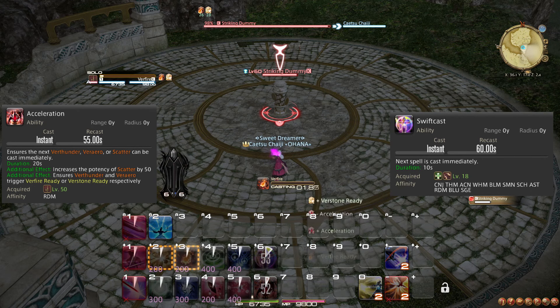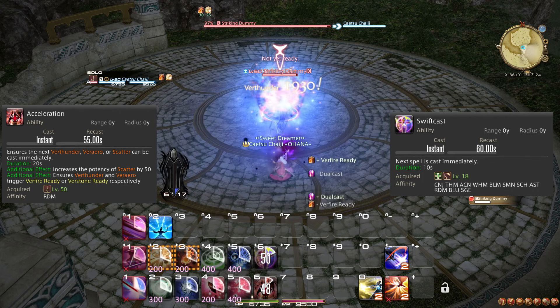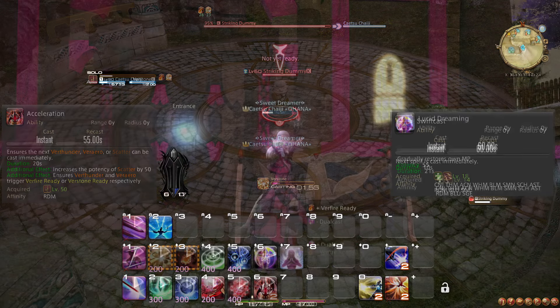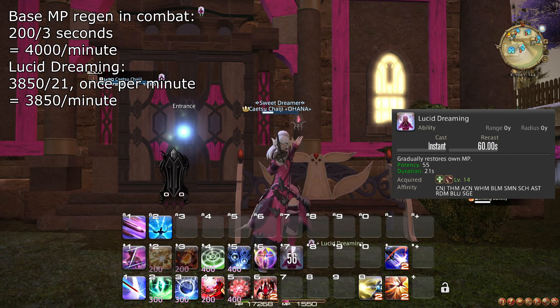Your melee combo is your most powerful single-target attacking option when it is enchanted from your Balance Gauge. To do so, you need to have 50 of both white and black mana to start. The recast timers on these three attacks are significantly faster than your spells, causing them to be effectively more than 50% stronger than your general spellcasting options in terms of damage per second.